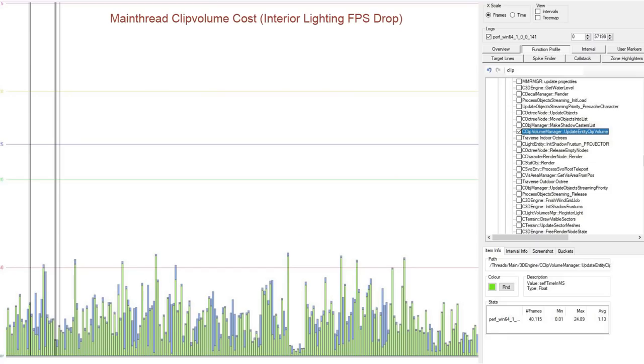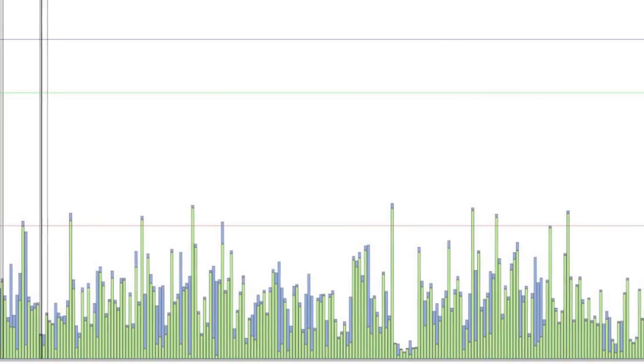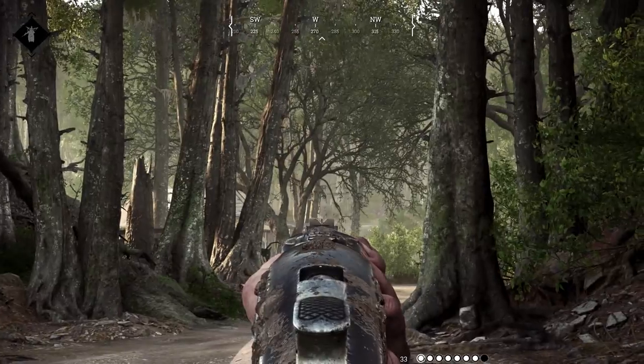We had a lot of code that was constantly checking if entities are inside those volumes or not. We were able to optimize this down considerably, so that this kind of test almost doesn't show up in the profiler anymore. And that affects the issue players saw with spikes when they ADS — when they go into sights — that's the shader loading issue.